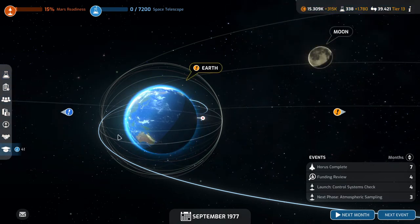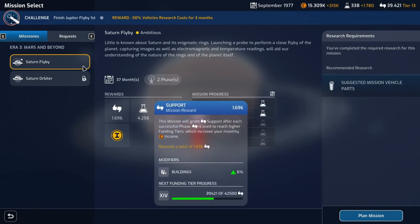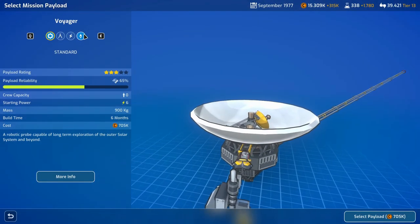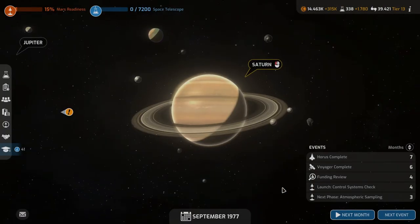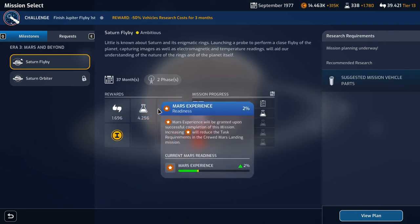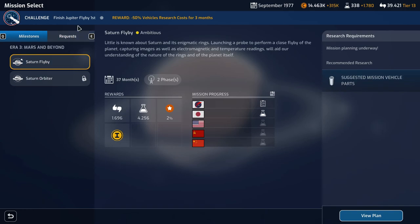We do have a mission slot available and we have Saturn flyby researched — let's do that. Japan has it researched as well, but we're going to plan the mission. We're obviously going to give it extra power. Build that — it's 37 months. That's a long time without that slot, but it's a lot of science, a lot of support, and it's a milestone. Finish Jupiter flyby first.